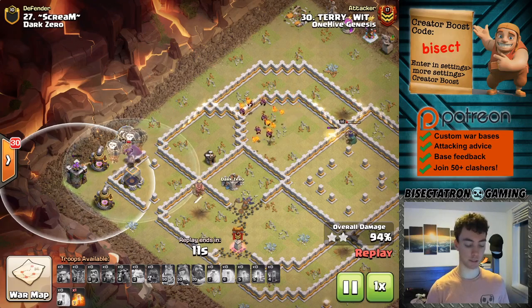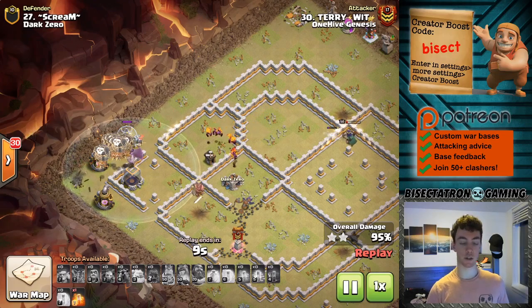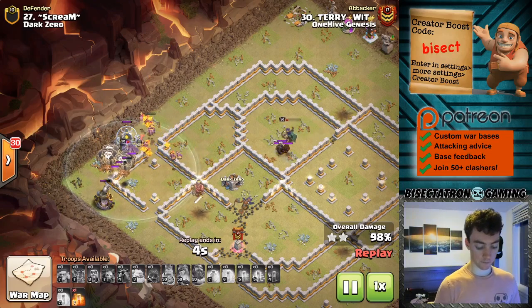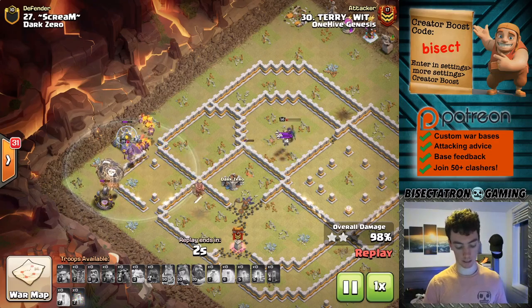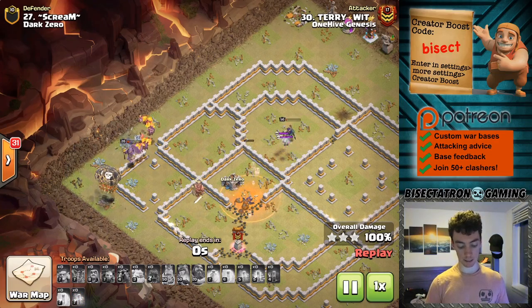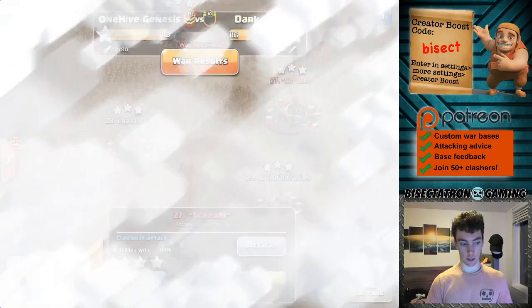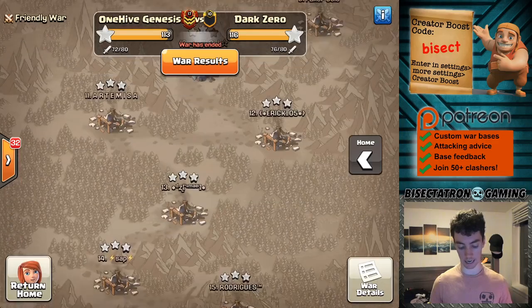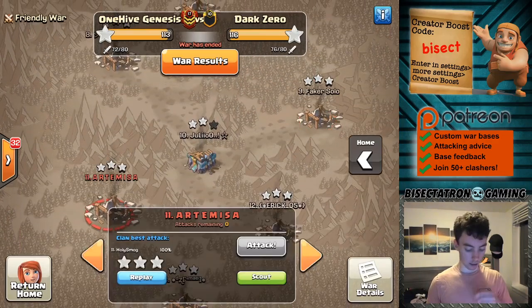If you only have one or two balloons left and there's still an air defense up, then it makes more sense to use that skeleton spell to take out the remaining defenses. Otherwise, if you have enough balloons to get the job done, save the skeleton spell because they're a lot quicker and better at cleanup than balloons often are. Just make the best decision in the moment. A poison spell wasn't even needed, and we'll continue on to the next attack.